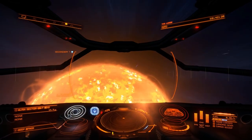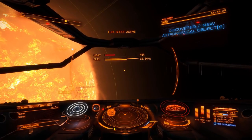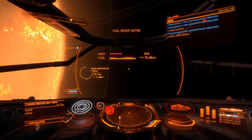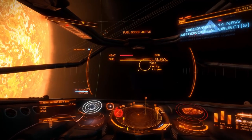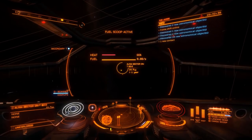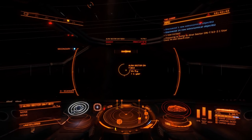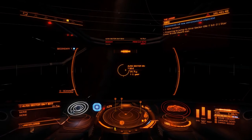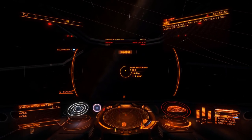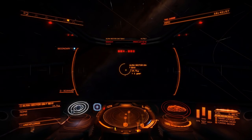When you arrive at a star, move your dot outside the yellow exclusion zone line, then press your secondary trigger to activate the advanced discovery scanner — the 'honk'. You're flying around the star while doing that, then start pointing toward your next destination. As soon as the fuel scoop light goes off, engage your frame shift drive again. You'll see a message like '14 new astronomical objects discovered' — you get a small cash reward for that when you hand in your data.